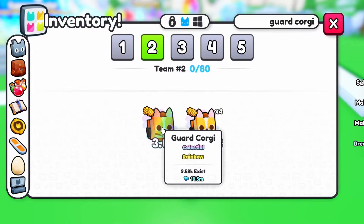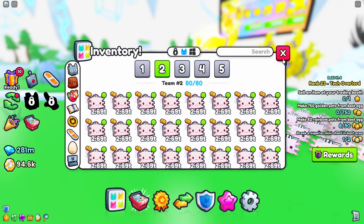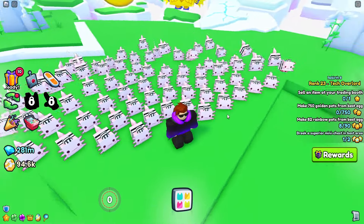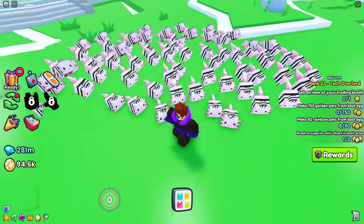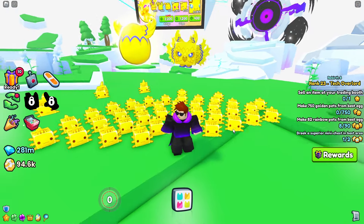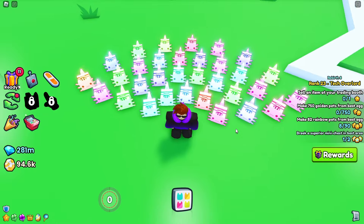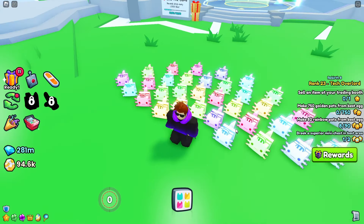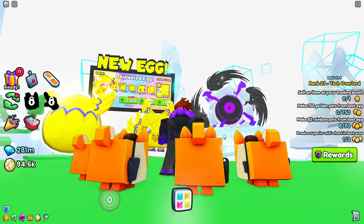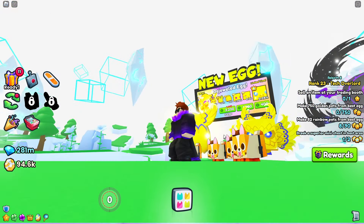Pretty happy to have the rainbow version because it's pretty strong. Now let's try equipping some of the rarer pets to see how it looks when there's many of them. Here I got 80 normal prison axolotls — doesn't really look epic or anything, pretty basic, but axolotls are cool. Here's all of my 42 golden prison axolotls — looks just like a normal golden pet, nothing too bright. And the 32 rainbow prison axolotls — the rainbow does look pretty nice on this pet. Here's four of the guard corgis. I do kinda like this pet — I feel like it would be a nice-looking active huge pet. Do you agree, or is there some other pet that would be better?